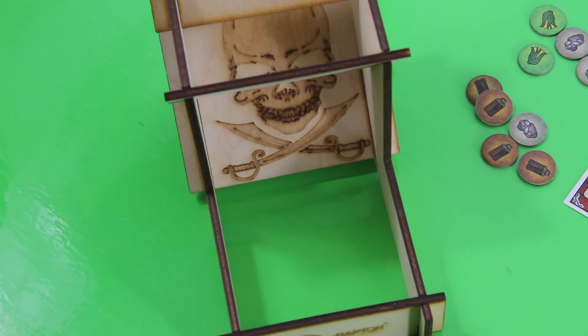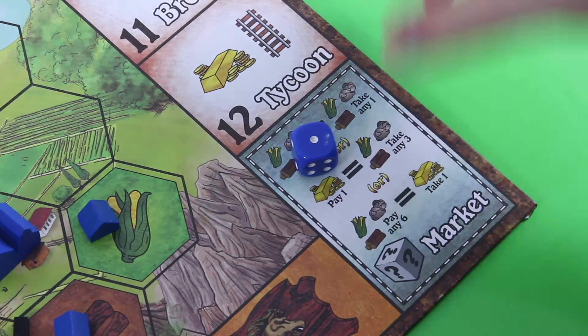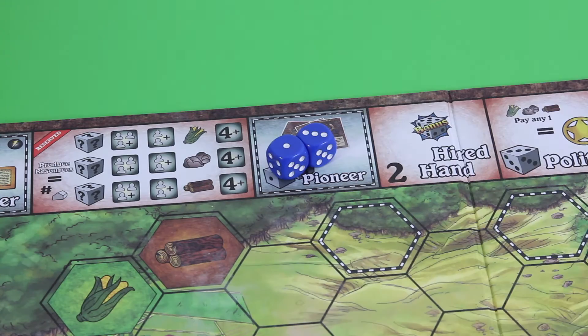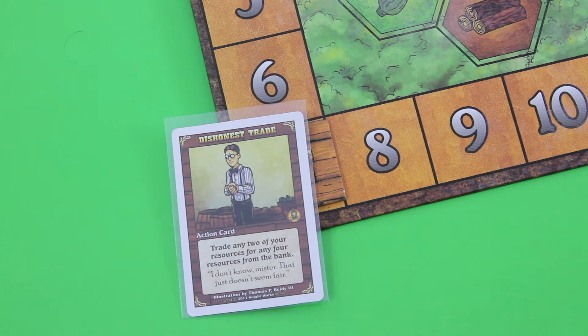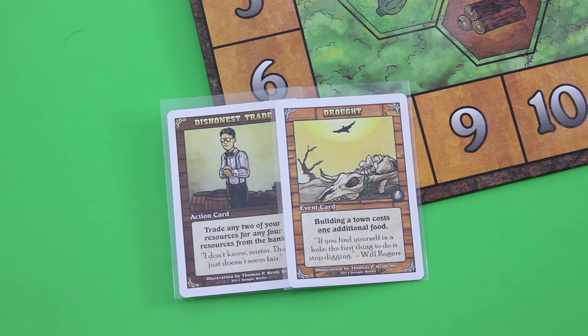In this case I'll go for the pioneer action once more, and I'll place this single one onto the market action. Let's resolve the pioneer first and hope for something good. We have dishonest trade: any two of your resources for any four resources from the bank — that's not too bad, I'll take this one. And we have another event — building a town costs one additional food. This is a permanent event that comes into play right away. This also means I gain my bonus die back, and on top of this the bank robbers finally moved on.